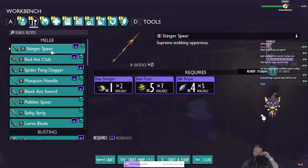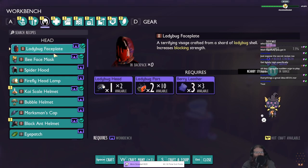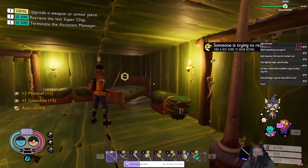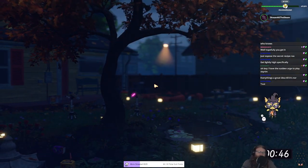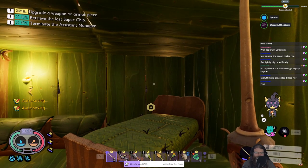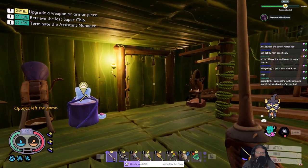The spider fang dagger damage is 1 and three-quarters versus our current weapon at 1 and one-quarter - so it does about 50% more damage. You have the sudden urge to play Skyrim. Let's go to sleep to fix the visual bug. How do we unlock level 3 gear? Because we're gonna struggle - we can't even kill the boss we need to kill right now. Oh, there's upgrades! We could upgrade our existing equipment - I didn't think about that.